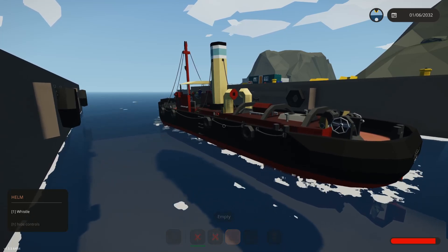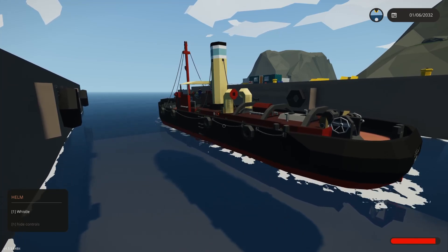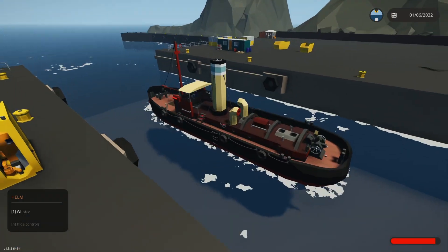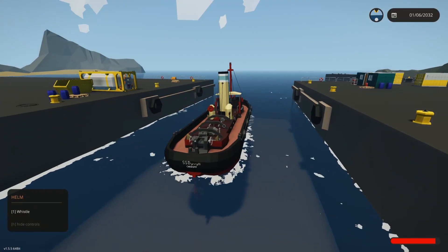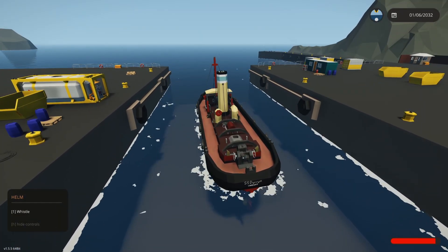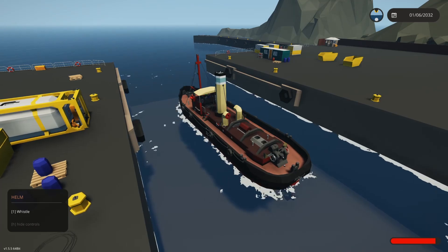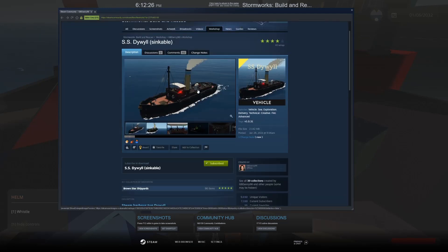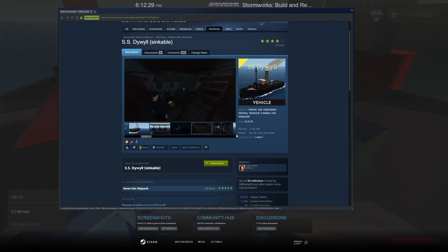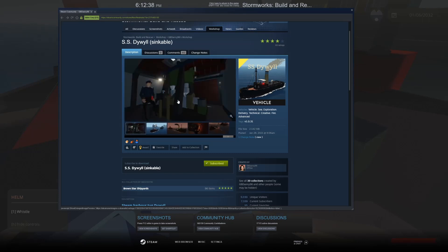Ever since the steam piston update came out, I've been eager to actually use it on something. This is one of the first boats I've modified this far. It was already created by somebody else as a steam tugboat, but obviously it didn't actually run on steam — they just made it look like it did. I'm going to give credit to the gentleman who built this boat; you can find his page for the original version. It was powered by what looked like a boiler but was actually an engine inside, and the steam engine part was just for show since there were no steam pistons at the time.